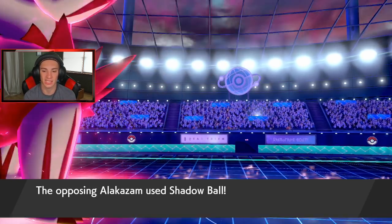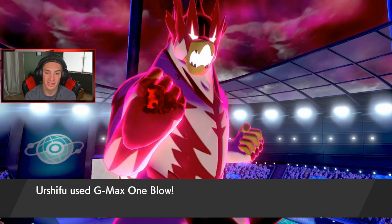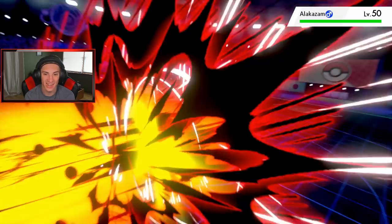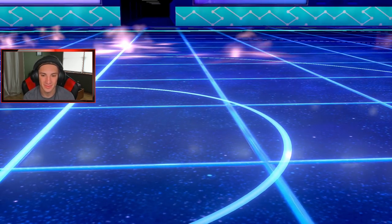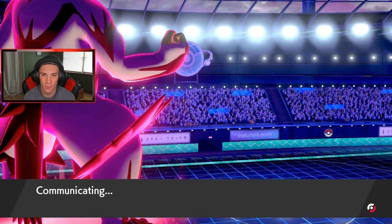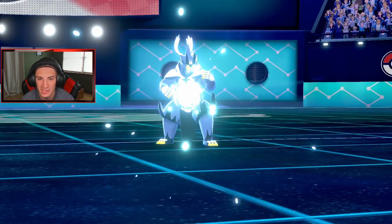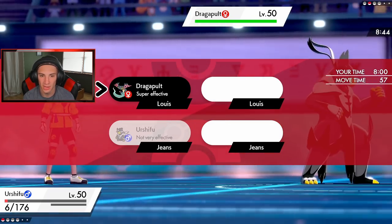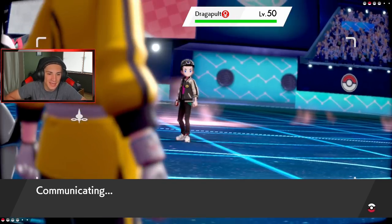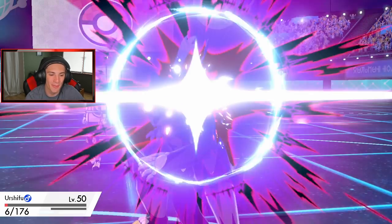We totally lost. I'll go for Wicked Blow and try to take out Alakazam. I think they both outspeed me — just goes for Shadow Ball or something cool and says night night. Dragon Darts come out — we eat up, that's crazy. Shadow Ball comes out — we need this thing to miss! We take out Alakazam, oh my lord! But Dragapult just picks us off — we need it to miss. We miss — gg, gg.